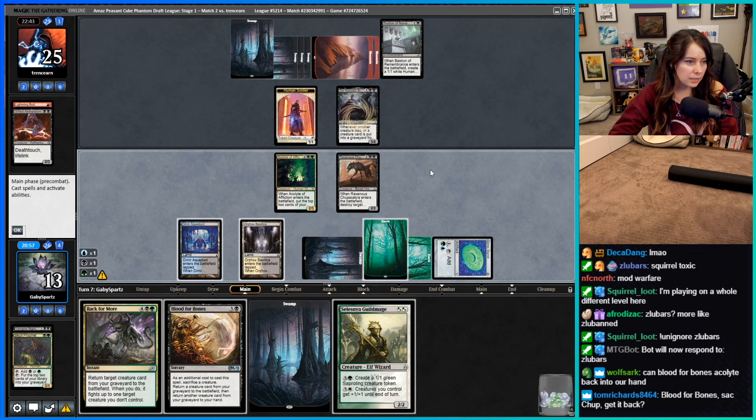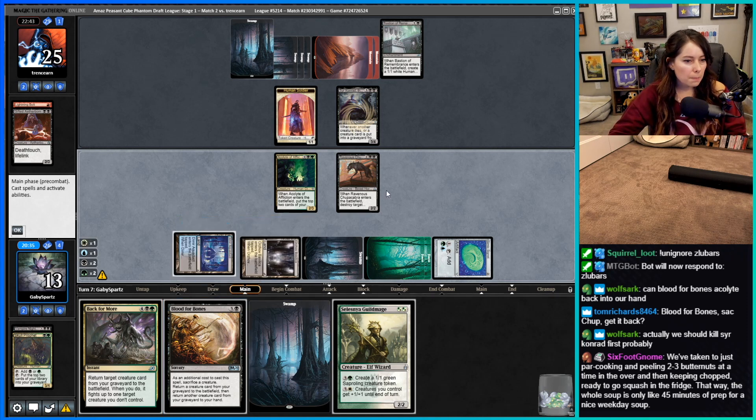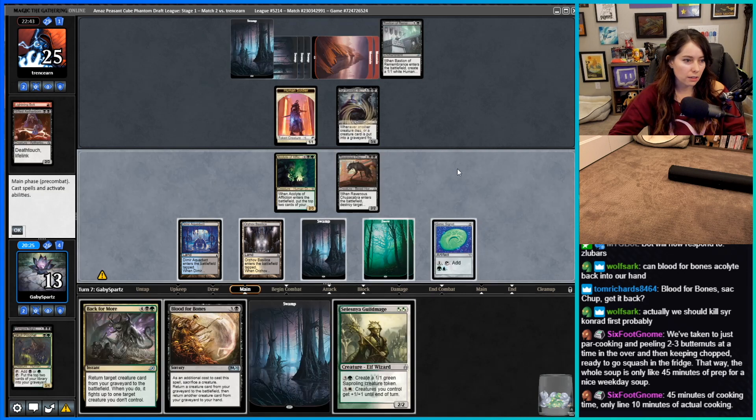Let's go one two, then get black-green. We still have enough for Chupacabra. We're at 13 life so that's looking sketchier. Maybe we should Back for More the Vampire Nighthawk to fight Sir Conrad so we don't take a ton of damage, and then we can make the Blood for Bones plays later. Let's play Selensnia Guild Mage — I really don't want to take a ton of damage especially while I have Bastion out.